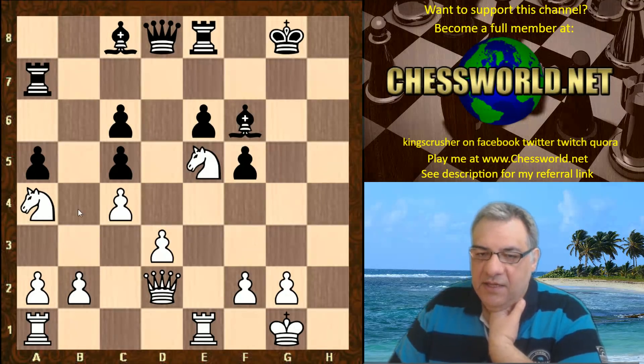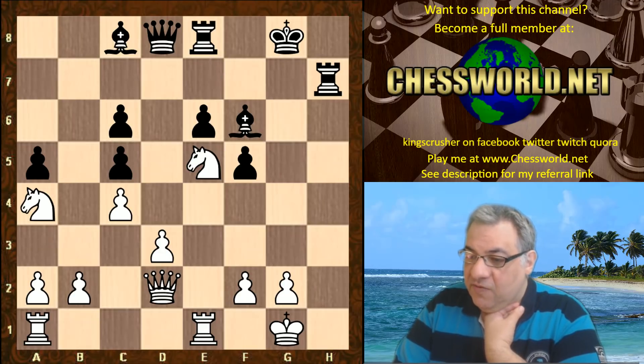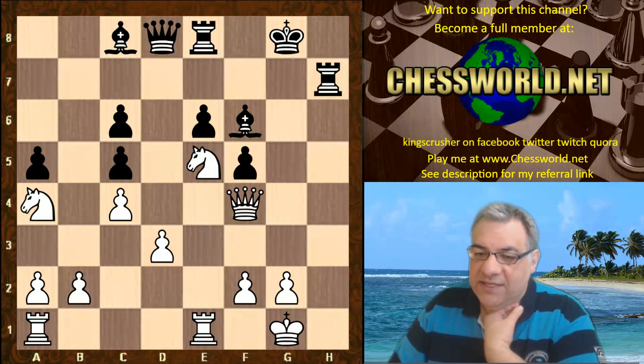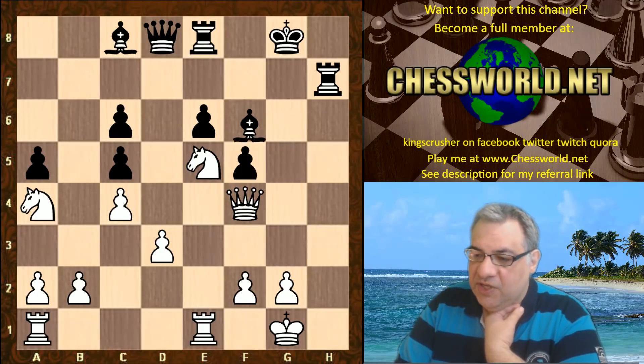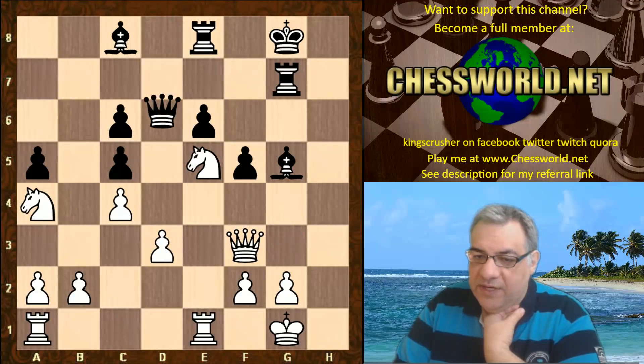Black is suffering here. That c8 bishop in particular is locked in — it's like a prisoner in its own pawn chain, as it often is in many different variations. Rook h7, Queen f4. White is getting a stranglehold on dark squares, the key e5 square especially. Bishop g5, Queen g3.